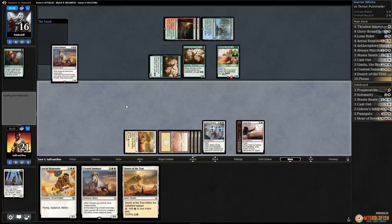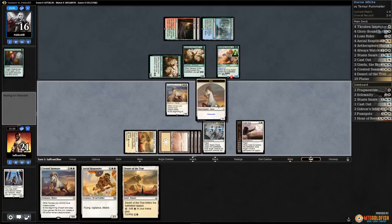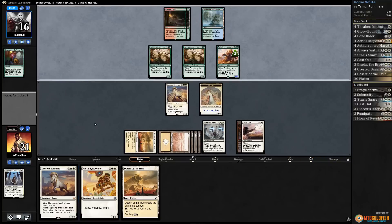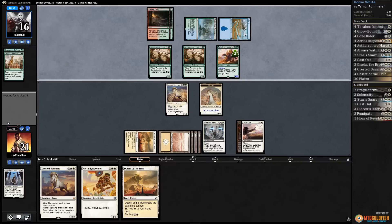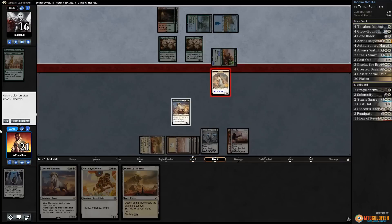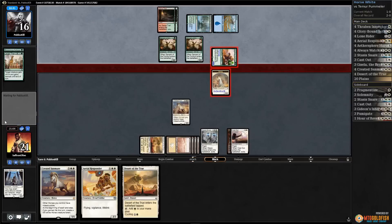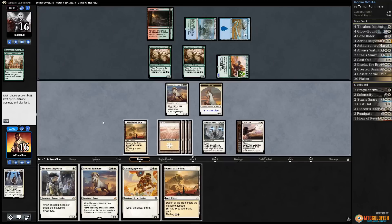Crested Sun Mare comes along with a friend — literally leading the stampede. If our opponent can't kill our Crested Sun Mare this exact turn, next turn we get a second one and all horses are indestructible. Larger Than Life — opponent attacks. Do they have the right combination to kill us? We block with our indestructible horse; they would need double strike and another pump spell. They do not.